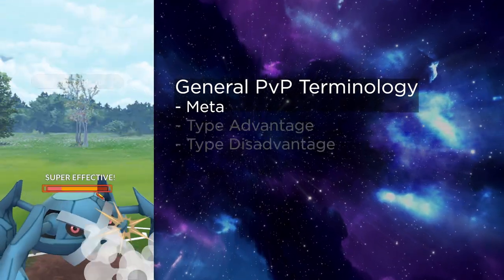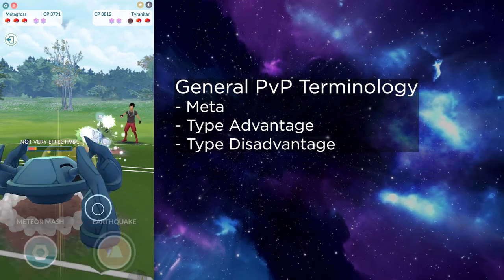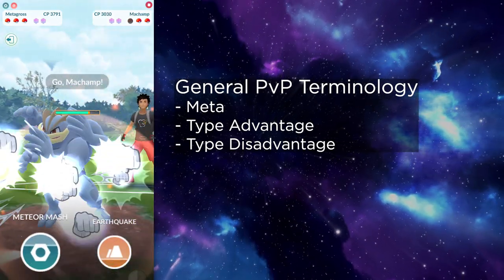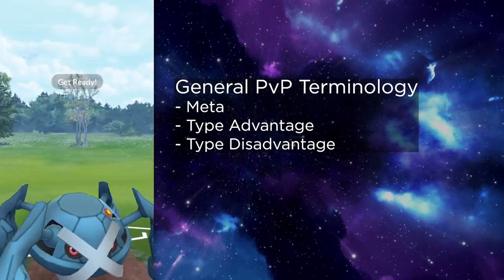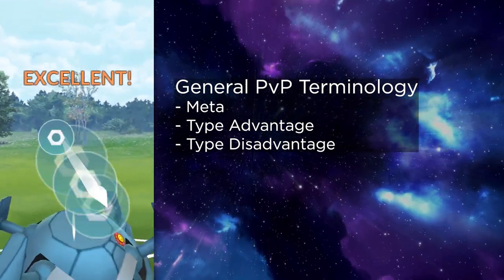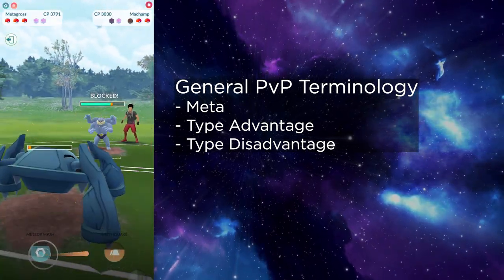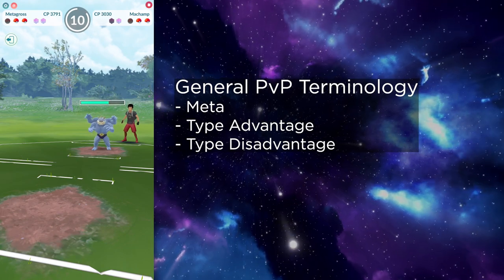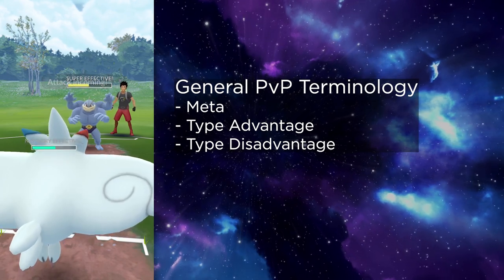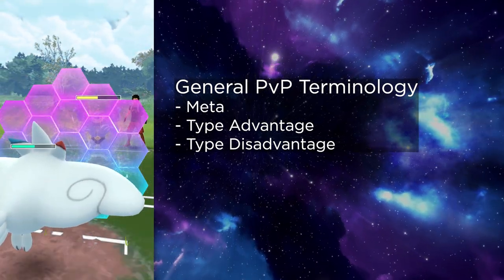Next, we will be talking about type advantages and disadvantages. This refers to the typing of your Pokémon and whether or not it will be strong against another Pokémon's typing. For example, a fire-type Pokémon will deal more damage with fire attacks against grass-type Pokémon, but those fire attacks will deal less damage to a water-type Pokémon. This is pretty much common knowledge, but understanding Pokémon typing is crucial for the GO Battle League.